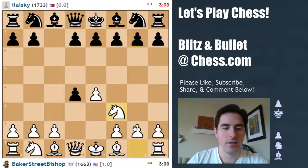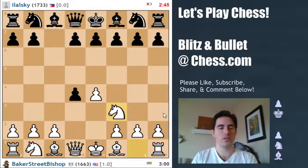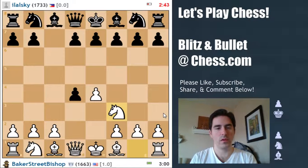And now we'll play knight f3, just to mix it up a little bit. Here e5 is actually a move for black. The pawn can't be taken because of queen a5 check.